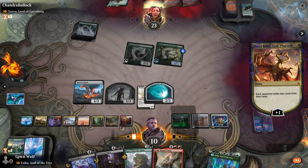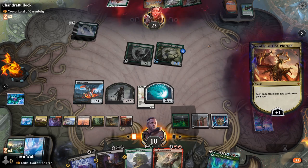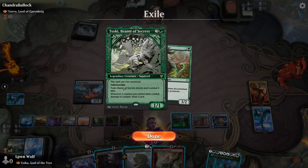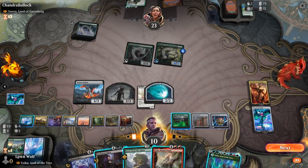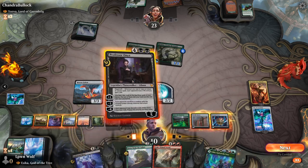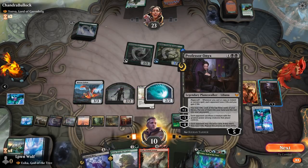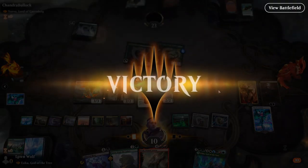We disintegrate their hand with Bolas, punishing them for attacking. They have a counter strategy but this is probably the time to go for Professor Onyx and punish them again by making them sacrifice. That should be the final move needed. They concede.